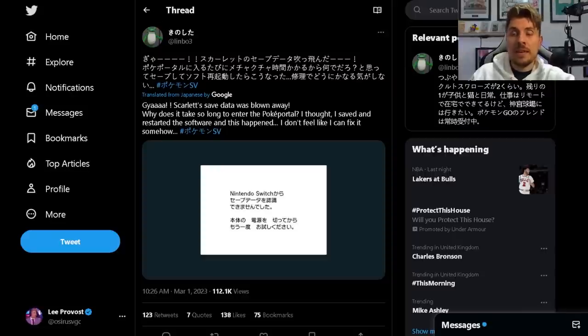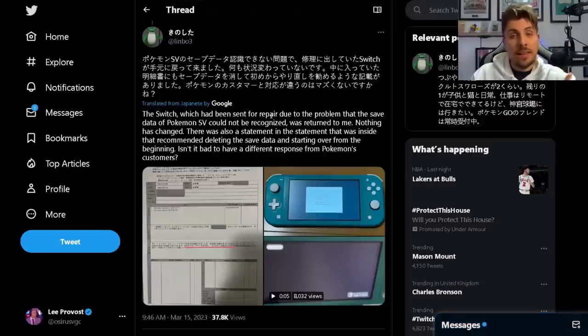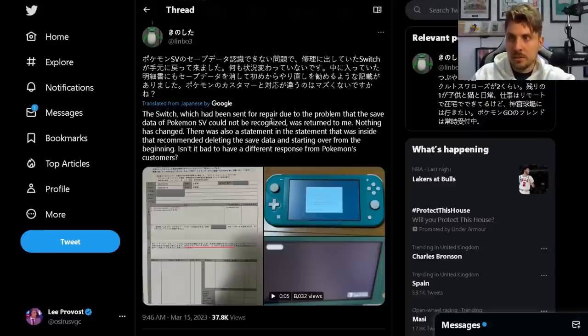Subsequently they contacted Nintendo support and had their Switch sent off to Nintendo to hopefully get a repair on the console and recover the save data. A couple of weeks later they received it back — unfortunately, the reported problem was not repaired. The Switch which had been sent for repair due to the problem with the save data for Pokemon Scarlet and Violet could not be recognized and was returned with no change. There was also a statement recommending deleting the save data and starting over from the beginning. There was a bit of conflicting information between Nintendo and Pokemon customer service, but this all gets resolved in the end.